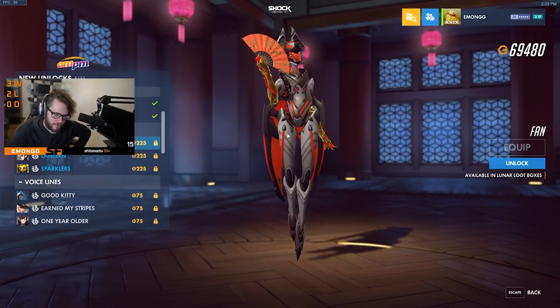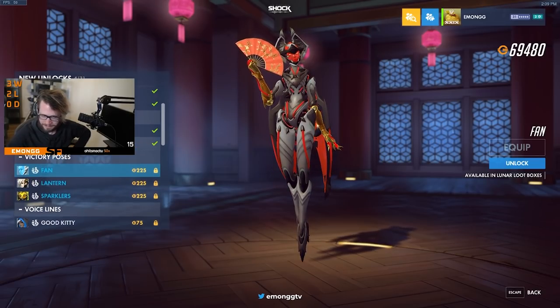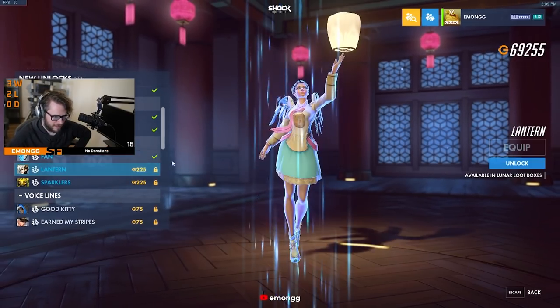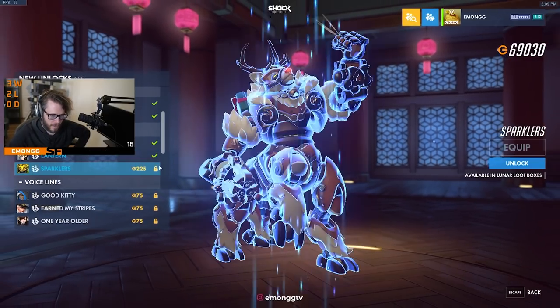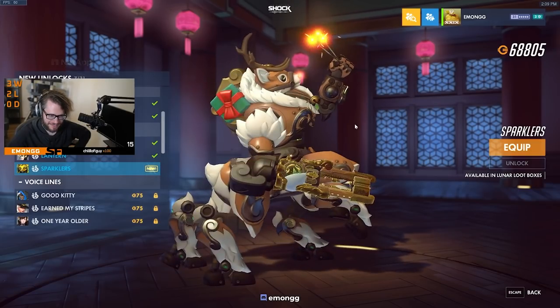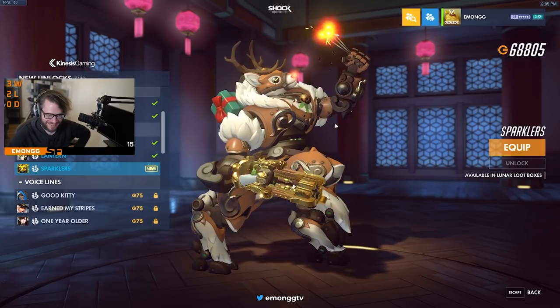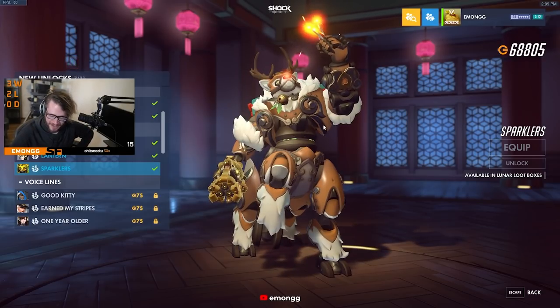Then we have the Victory Poses. We have the Echo one called Fan. And then we have the Lantern one with Mercy, which is the new skin that we just equipped. And then we have the Sparklers for Orisa. I mean, half the time I'm playing Orisa, this is pretty much what we're doing. Not bad.